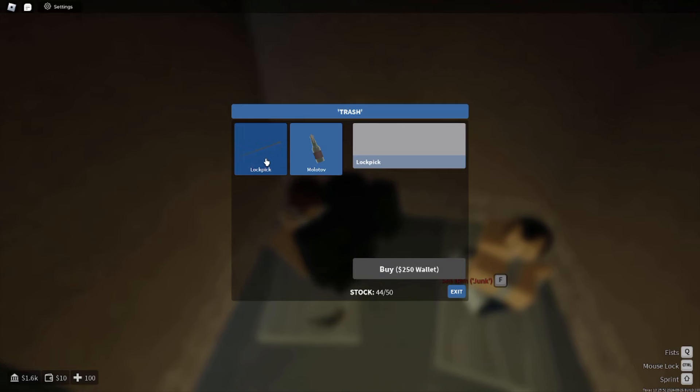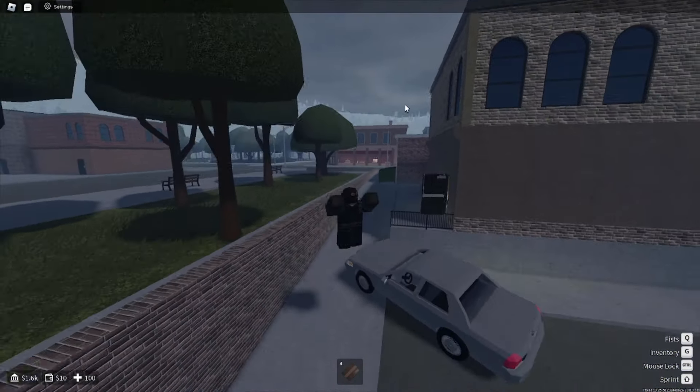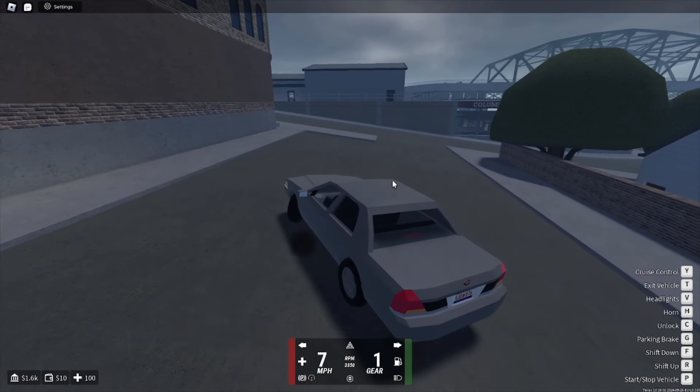There are some drug addicts right here. You can buy a molotov and lock picks from this trash dealer right here. You could also rob the nearest bank which is over there.